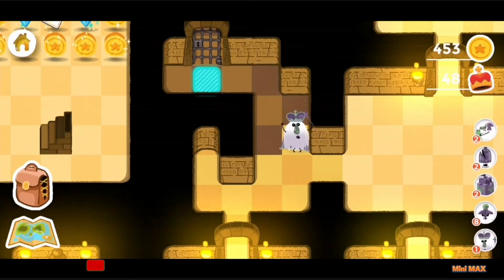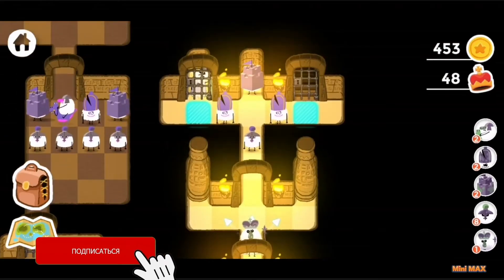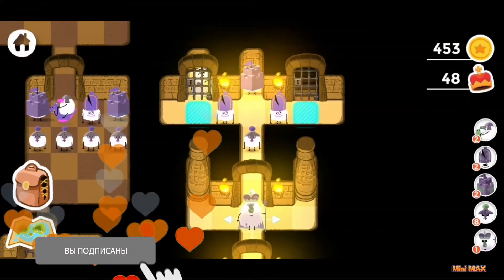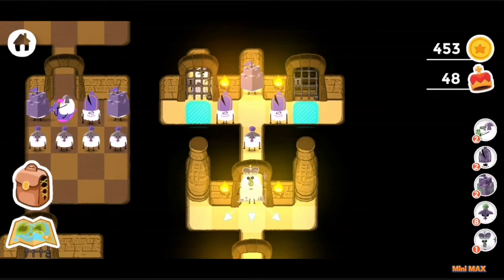This door can be opened when we release the Queen. Here's a difficult task. We need to think carefully. I think I know who will help us.